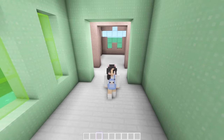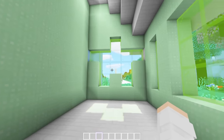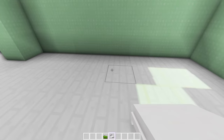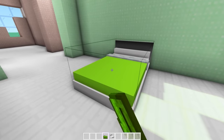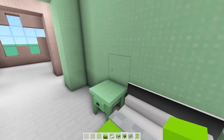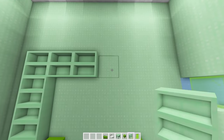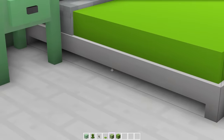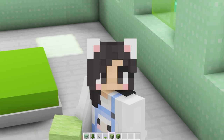Moving on to the main bedroom, I want to do something similar, but because we have all these windows, the bed is going to have to go on this wall. We'll place the bed right here in the middle, add a green blanket of course. We'll add some green nightstands with a couple of green lamps. We'll surround the bed with bookshelves and then add some banners. I totally forgot that I wanted to add a carpet.